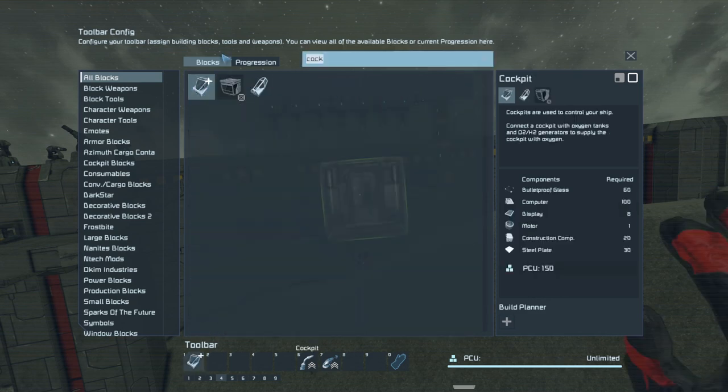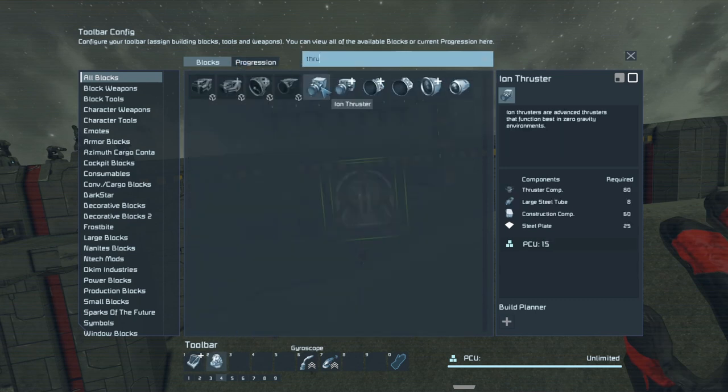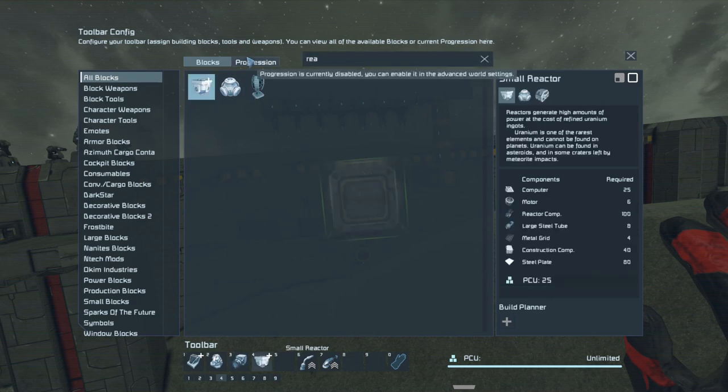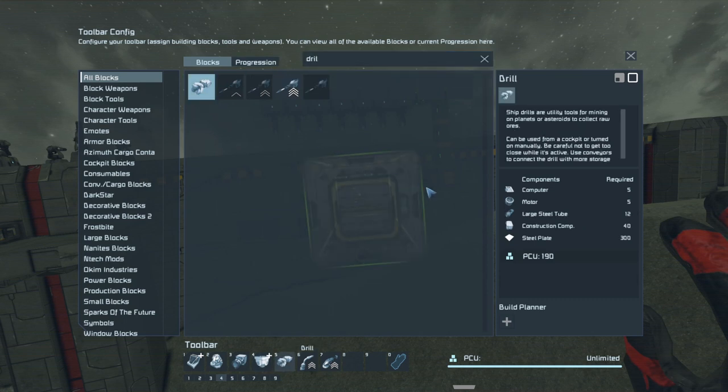First of all, we're going to need a cockpit, some gyros, and thrusters. We're going to be placing standard ion thrusters so that we can get our design working, and then we're going to calculate what thrust we actually need to at the very least fly in 0.25G. We're not going to be carrying any cargo in 0.25G because that's going to be mental — that's why we have the cargo carrier.